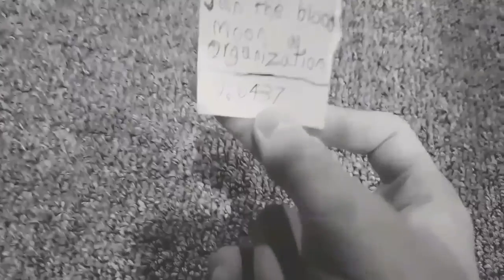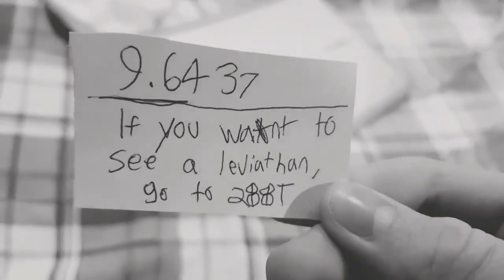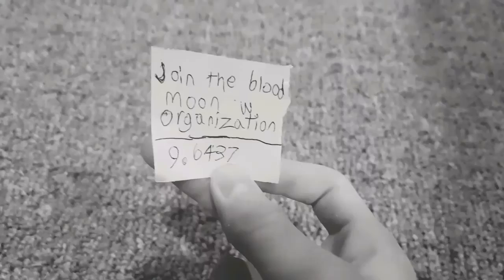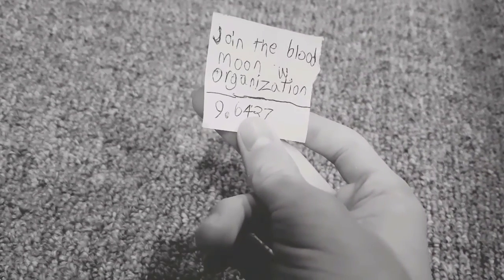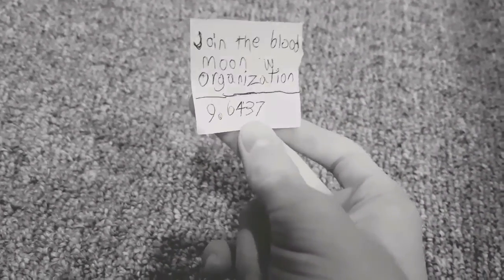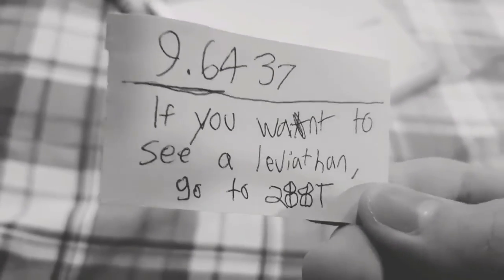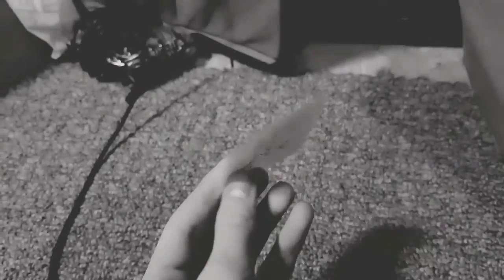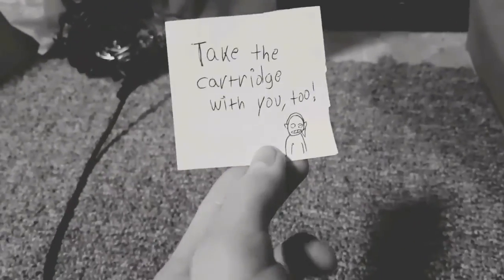9.6437. Go to the park, VT-2. Join the Blood Moon Organization. If you want to see a Leviathan, go to 288-T. Take the cartridge with you, too.